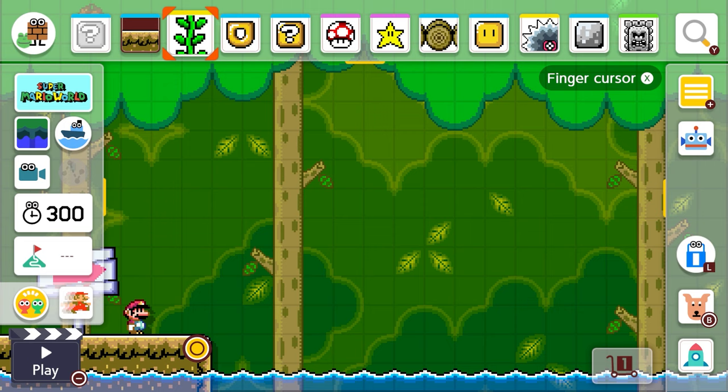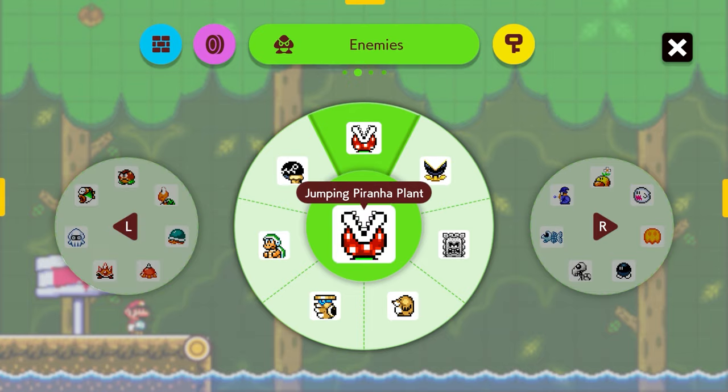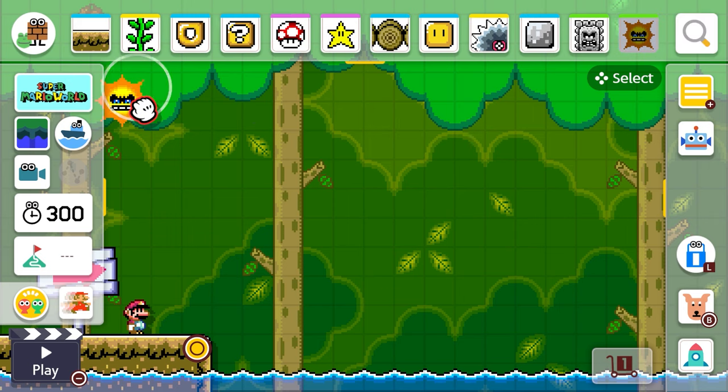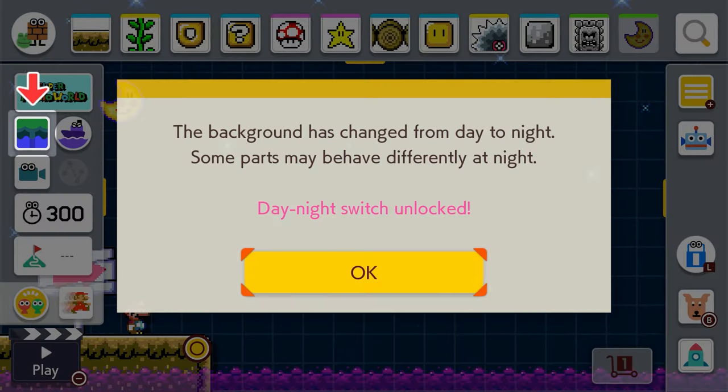Hey everybody, Eat the Mouse here and I'm building my second level! I'm gonna put it in the forest, and one thing I really want to do this time is make it with a sun — but actually I'm gonna switch it to the moon. Oh, isn't that pretty guys? Now it's nighttime!